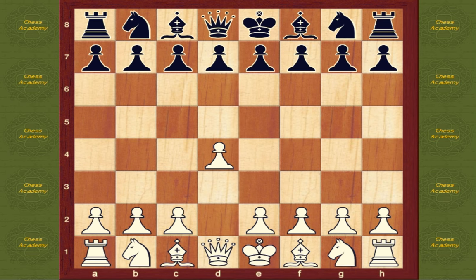d4. The queen's pawn opening move is somewhat slower than the popular e4 because white will not be able to castle for three more moves. Its advantage is that it gives white more control over tactical surprises and often provides more lasting initiative and pressure.